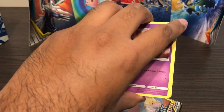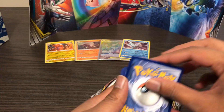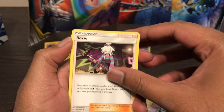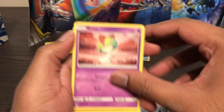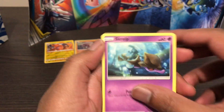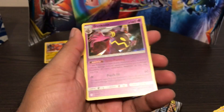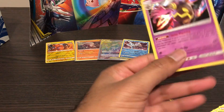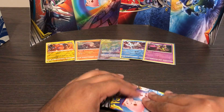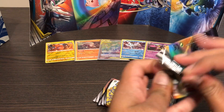Good luck. Get rid of this Steel Energy. Floette, Roxie, Herdier, Ralts, Passimian, Jangmo-o, Rowlet, Skorupi, Draw Energy reverse - that's pretty nice - and a Dusknoir holo. Yeah, I'll take it. Still pulled something in each pack - that's pretty good considering my luck with Cosmic Eclipse.